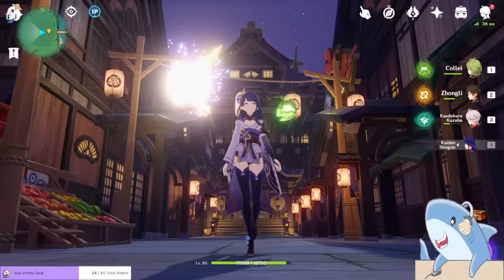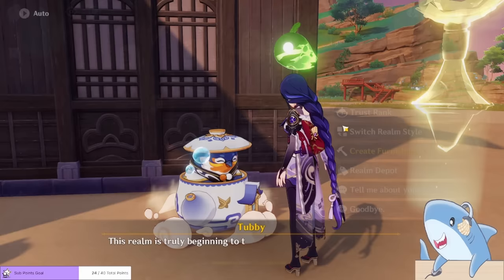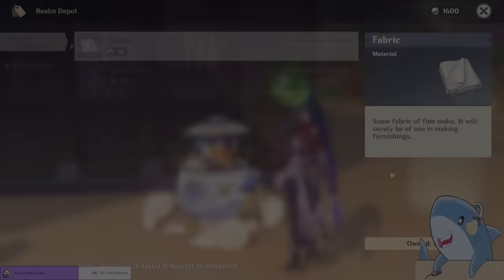Once you've got your trust rank up high and your Adeptal Energy at maximum, you can move on to another realm and make it nice and pretty. This first realm is just a storage closet — throw in anything and everything to get your Adeptal Energy to the maximum. Once you're at maximum Adeptal Energy — Fit for a King — you'll be able to earn 30 Realm Coins per hour.